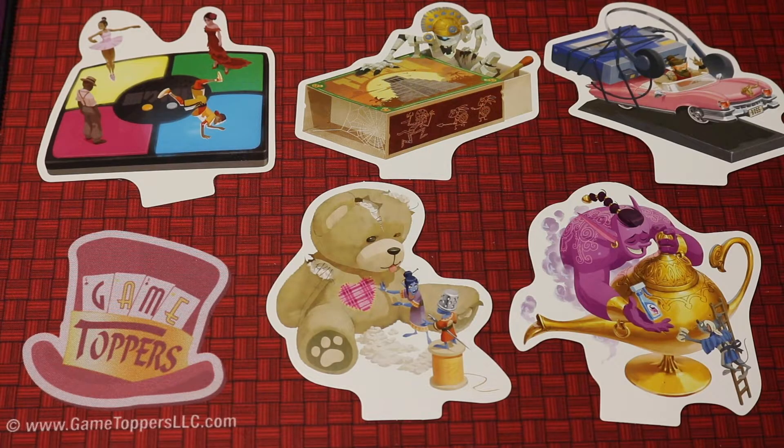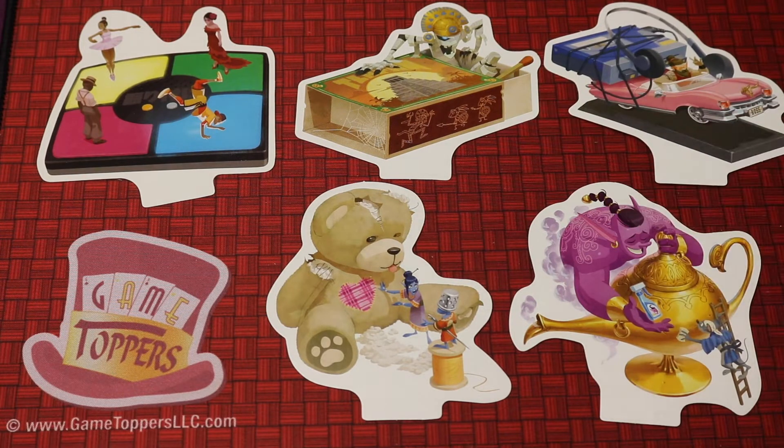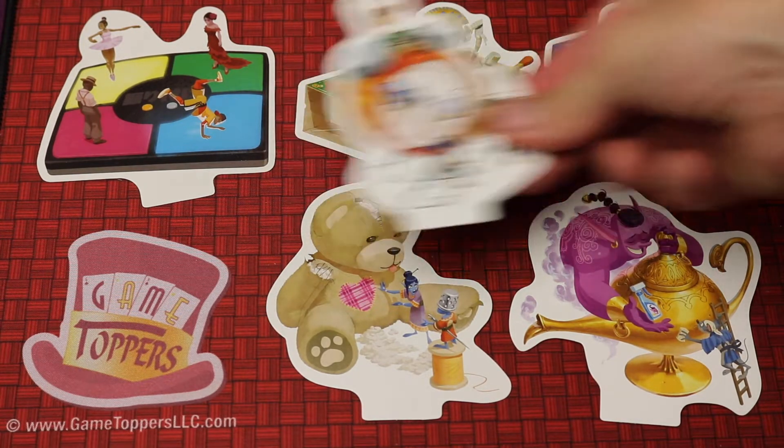One Key is a cooperative game for two to six players that features great original artwork, where one player is going to be trying to give players clues as to which card is actually the key — but they can't talk. They have to give clues by giving other cards.